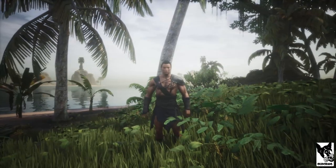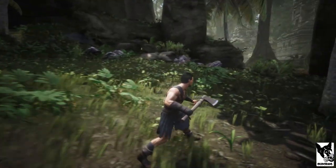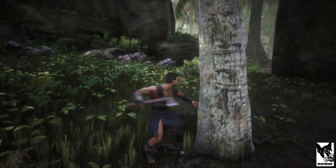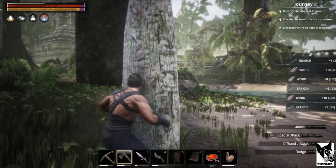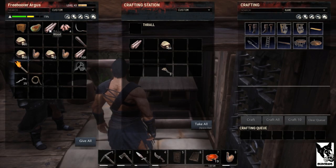Up first, shaped wood. Shaped wood is going to be the easiest material to get your hands on. All it requires is wood from a tree, which you can acquire by using a hatchet, placed in a carpentry bench, and then simply converted into shaped wood.